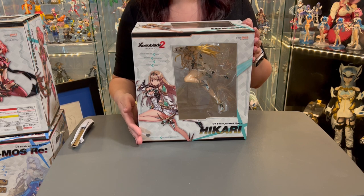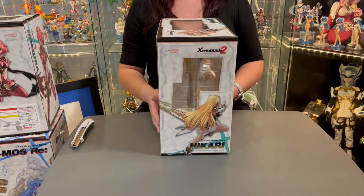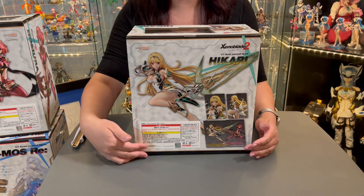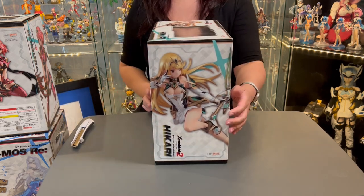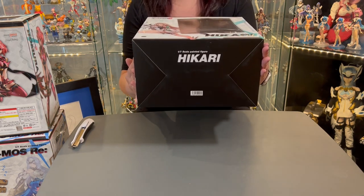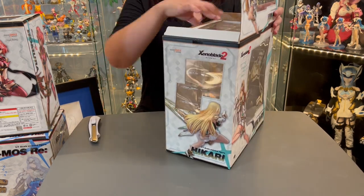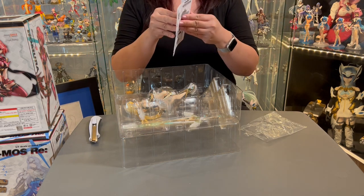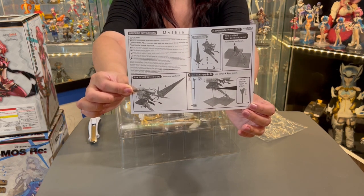I'll be calling her Mythra for the rest of the video. On the front of the box we have beautiful concept artwork; on the side we see the back of the figure. On the back of the box is a full image of the figure with insets showing how the figure interconnects with the Pyra statue, plus legal jargon and a hologram sticker for authenticity. On top is a photo of the figure and the bottom just says 'Hikari.' In the game, Mythra is an alternate personality of Pyra — they are the same person, essentially a split personality. You can play as either Pyra or Mythra, though spoiler: at the end of the game the two characters become one.